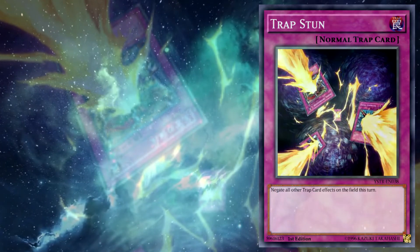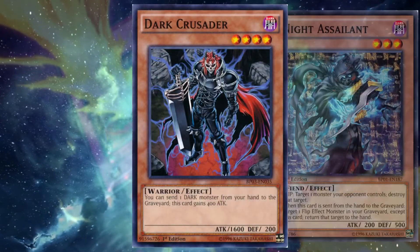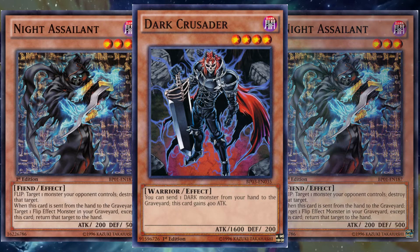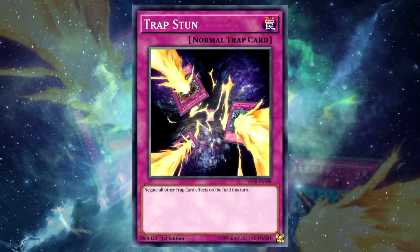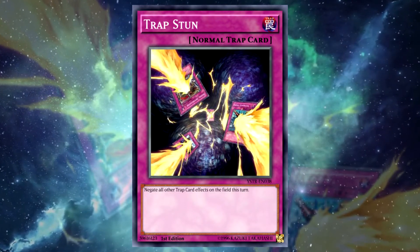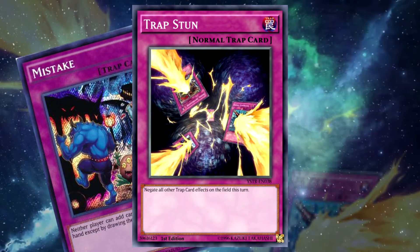The general synergy with the card is with high-payoff but vulnerable combos. But beyond that there are some more specific synergies. You could for example turn off a floodgate like Mistake during your own turn to make your play without needing to remove your own card, with the effect resuming at the end of the turn of course.